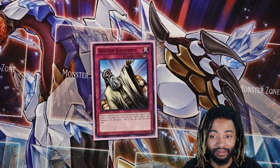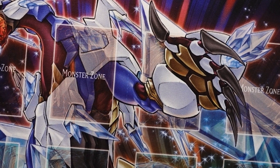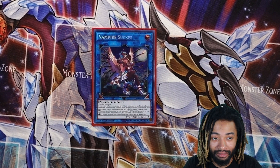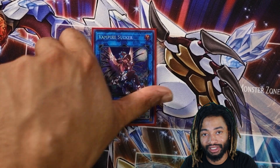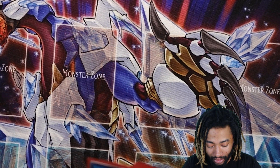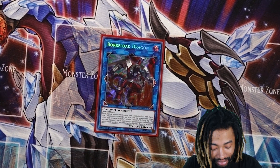Now for the extra deck. I got one Vampire Sucker — pretty much get her out, get a zombie effect out, use the zombie effect to draw, and then just more extensions. Zombies just keep extending your plays, get what you can out, get your beaters out. One of my heavy hitters is going to be Borrel Dragon — pretty much just a big beat stick, no one likes dealing with him, great problem solver.